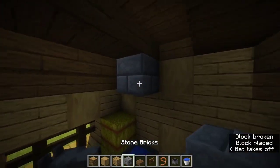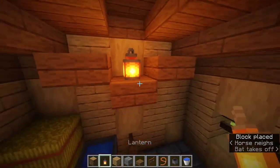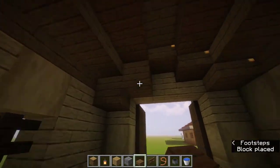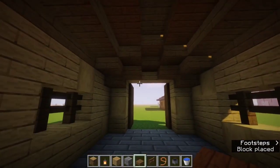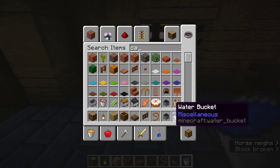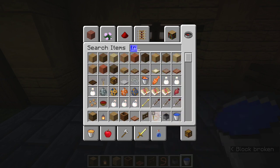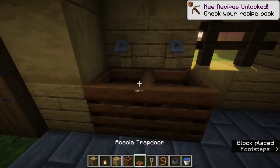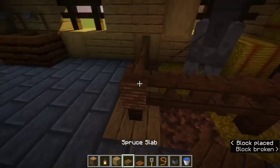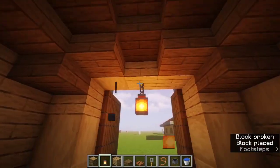Grab some spruce slabs and make a cool little pattern out of three spruce slabs, then add a lantern. Moving to this side, place one slab all along there, then do the same — two blocks and then one block in front of that — for a really cool roof pattern. Next, grab some composters and tripwire hooks to make a feeding or drinking station for the horses: place two composters and two tripwire hooks. Then place a slab in the middle of the roof and a lantern for more light, plus a lantern hanging on the front.